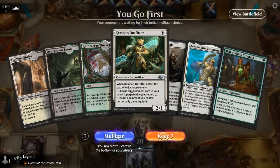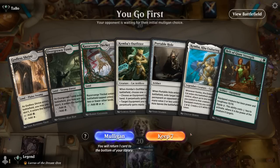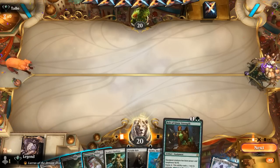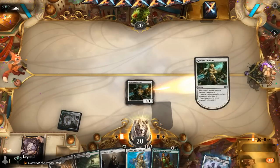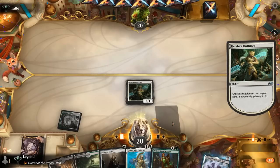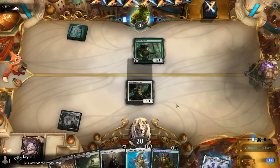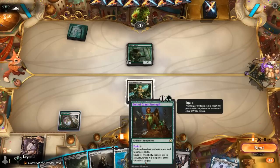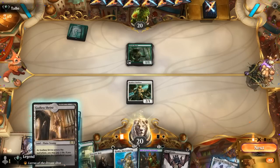Okay, we're on the play and our hand seems pretty decent — two ways to equip cheaply and the Belt as our payoff card. Turn one we can play Outfitter to make the Belt cheaper, then turn two play the Belt. We could also take a slightly different approach: Portable Hole plus Thoughtseize, then next turn play Belt and equip. So let's Thoughtseize first.